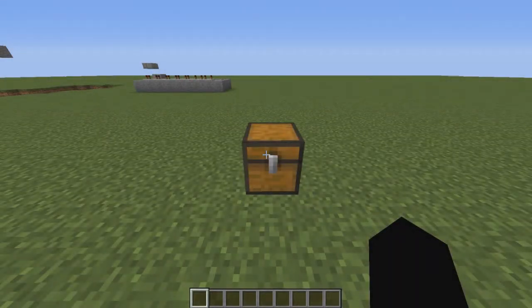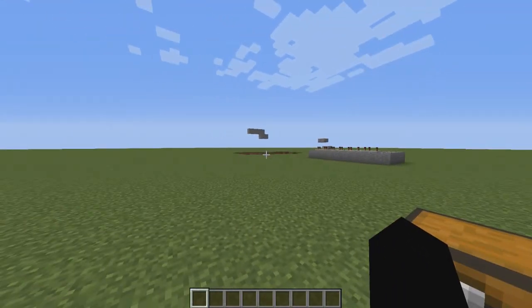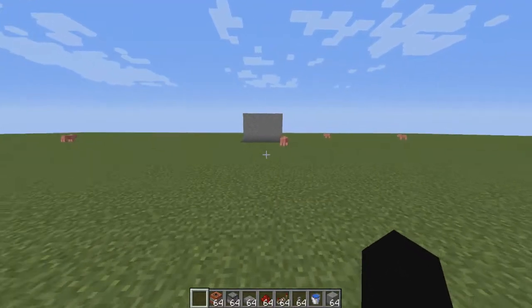Hey guys, how's it going? Today I'm going to be showing you how to make a more advanced cannon than the simple cannon I made in the previous redstone episode. These are the items you're going to need — everything that was in the other creation, the simple cannon, but also have dispensers with you. Stone is just the material; you can make the cannon out of anything: obsidian, dirt, diamond blocks, anything you want. Grab all your materials and let's make the cannon.